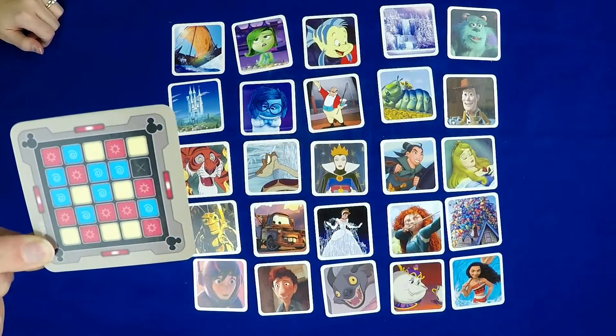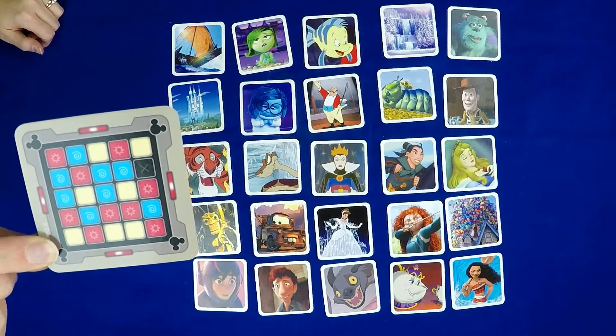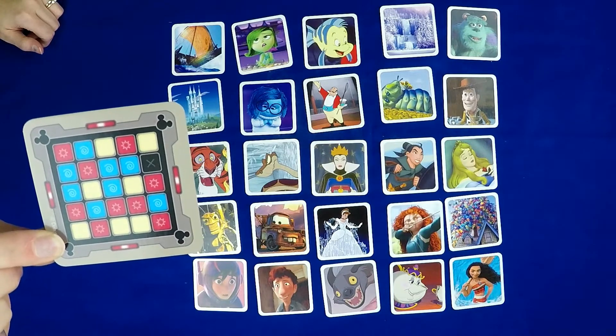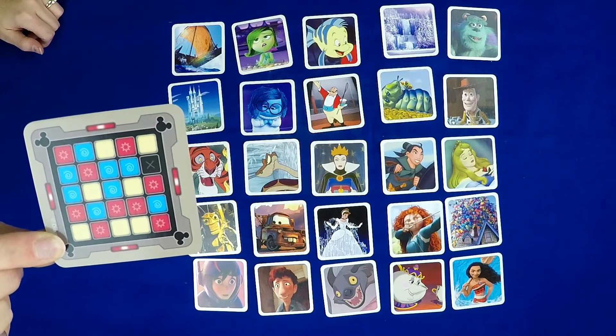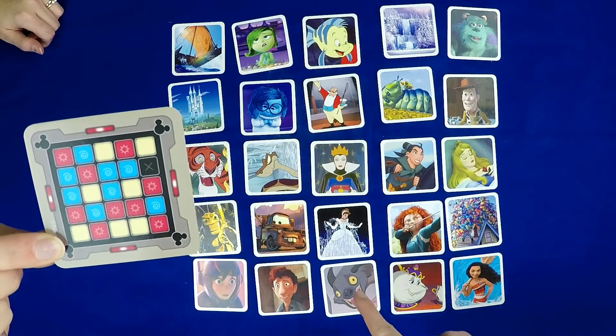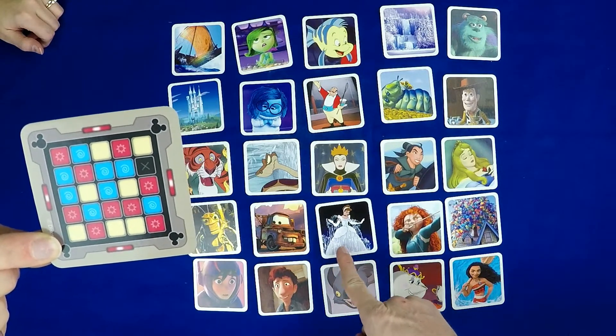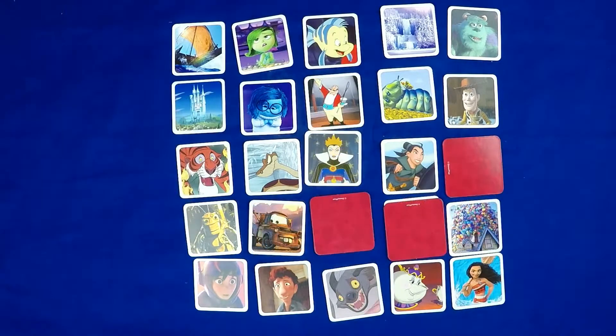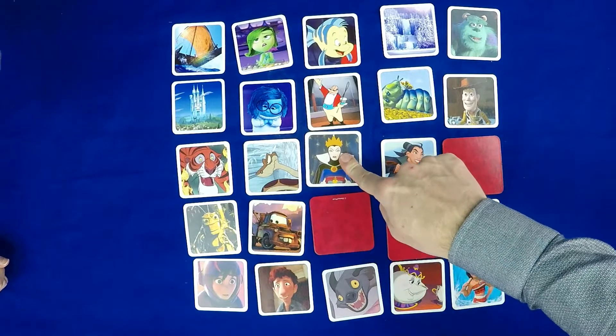The teams take turns with their clue giver saying a one-word clue, and then a number to designate how many of their cards are associated with that clue. So their red clue giver might say 'Princess 3.' The other members of the team talk through the options and make guesses by touching cards. They can keep guessing until they reach their number limit for that clue, or they decide to pass, or they guess incorrectly.